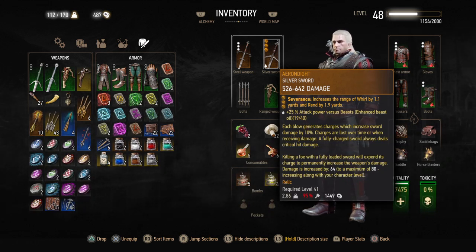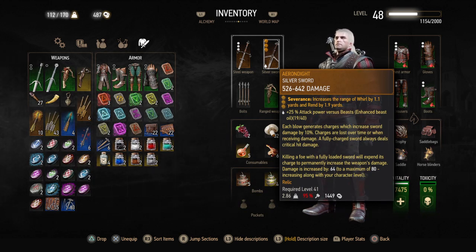Take a look at the damage: 526 to 642. Then I went to the runesmith by the windmill in Novigrad — I built him up enough that he put Severance on there. The reason I like that is it increases the distance you can attack people from by 1.1 yards, which is about 3.5 feet. And Rend, by the big swing, by almost 6 feet — actually a little over 6 feet.